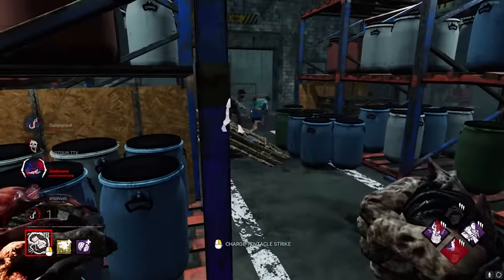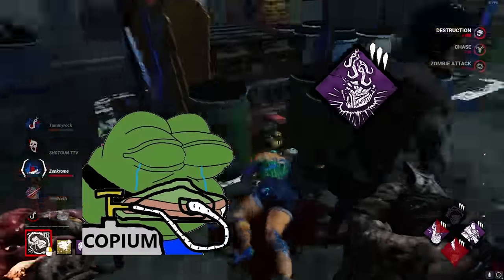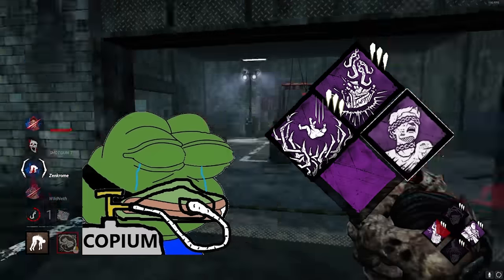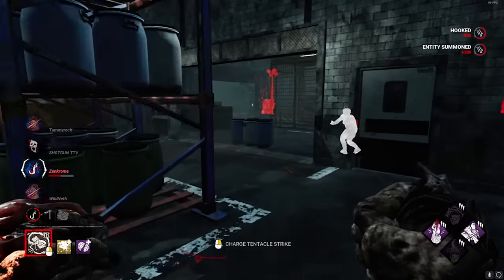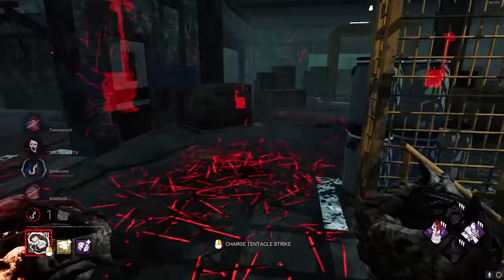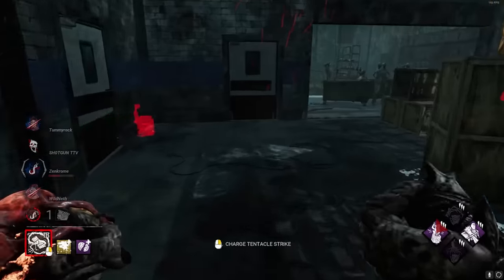The next build is what I like to call the 'Why Did They Have To Nerf Pain Res' build. We use Scourge Hook: Pain Resonance, Deadman Switch, Hex: Plaything, and your choice of final perk. This build was extremely strong last patch, as every hook could result in gen regression and gen blocking, but now it's a mediocre build. Deadman Switch works well with Nemesis, as his zombies will push survivors off generators, triggering Deadman Switch.